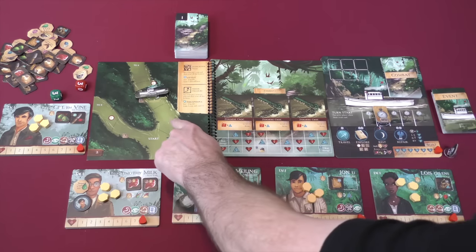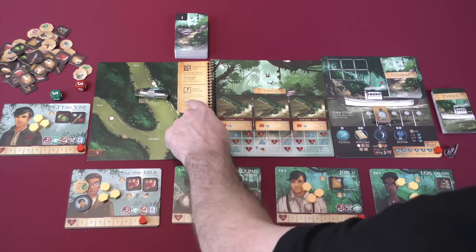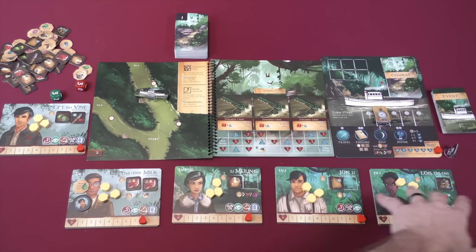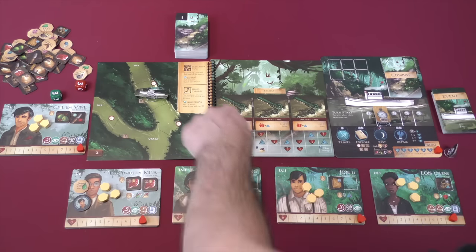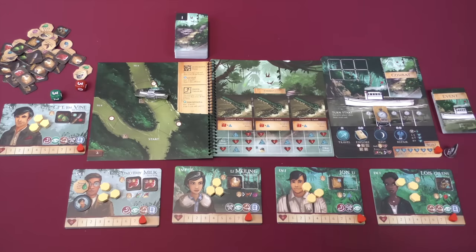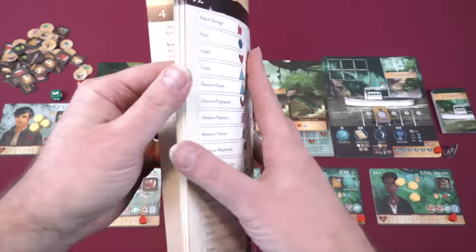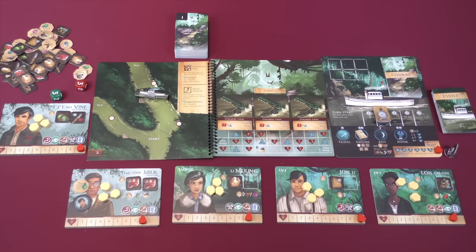Explore is the next action, dealing with numbered circles or squares on the map. For a square, you pay a treasure map, cross that location off, then do a check. Checks involve certain icons — this one is perception. Other players can lend their perception skills by spending one prestige token. You roll a die, add it all up, and there are fail and success effects. For numbered circles, you turn to the associated entry in the rulebook or storybook and do what it says.